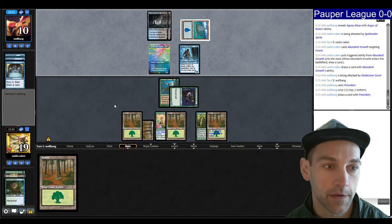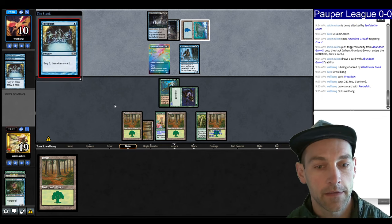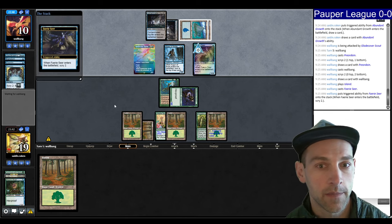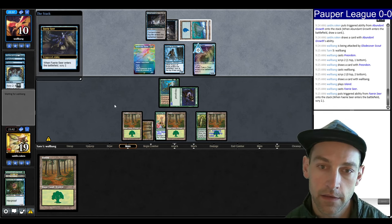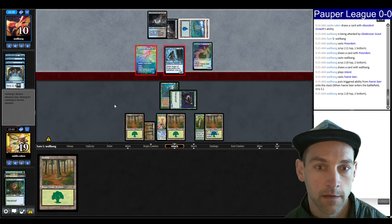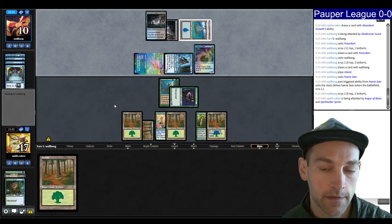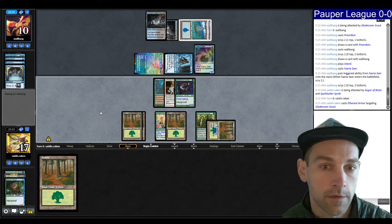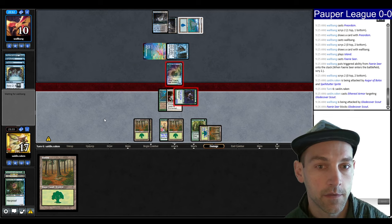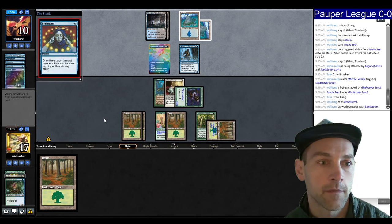They're Brainstorming — oh wait, that was a Preordain that time. They went top-bottom. We're looking for a Trample effect to get through their chumpers. They go bottom-bottom, so they're not holding up a Counterspell. Faerie Seer enters the battlefield; they go bottom-bottom and are digging for an Edict really hard. Gets in for two. We're looking for some Trample effect. Ethereal Armor is fine — now they have to chump every turn. We send a Faerie down. First strike is quite good because now we can attack into the Thorn of the Black Rose which has Deathtouch.